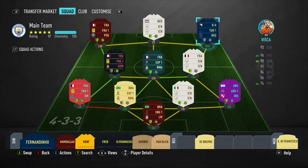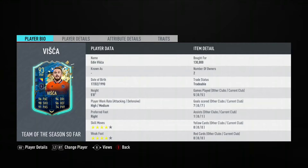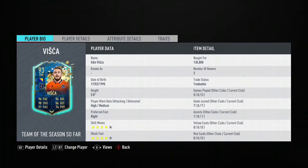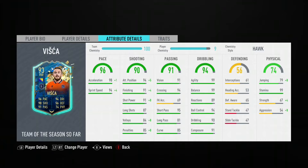Look at his stats now — he's four-star skill moves, four-star weak foot which is quite good. He's right-footed, so just make sure to put him on his right foot. He's high-medium work rates and he's 5'8, so he's quite meta because you need small players this year. His dribbling is insane, his stamina is insane, shooting needs a little bit of work, his pace is good, passing is good, defending doesn't really matter, neither does strength or aggression.